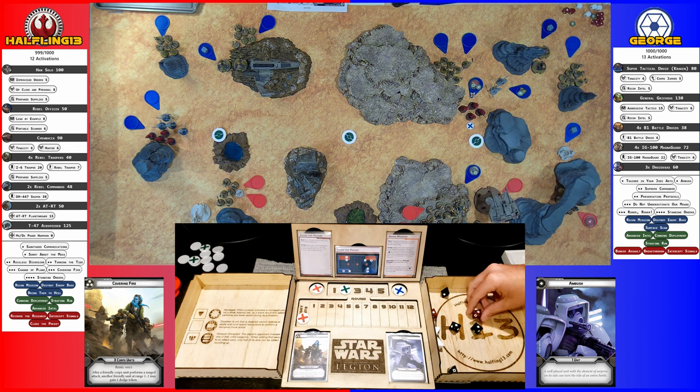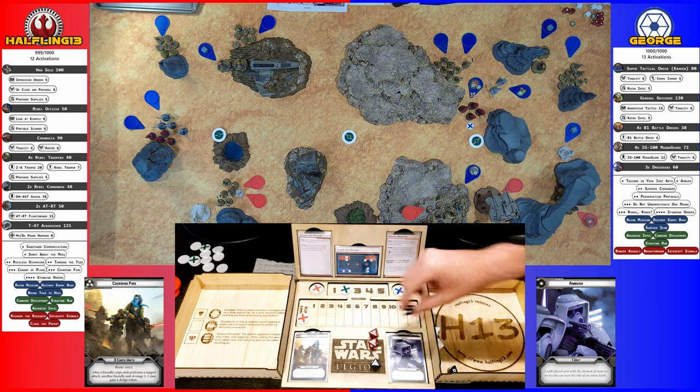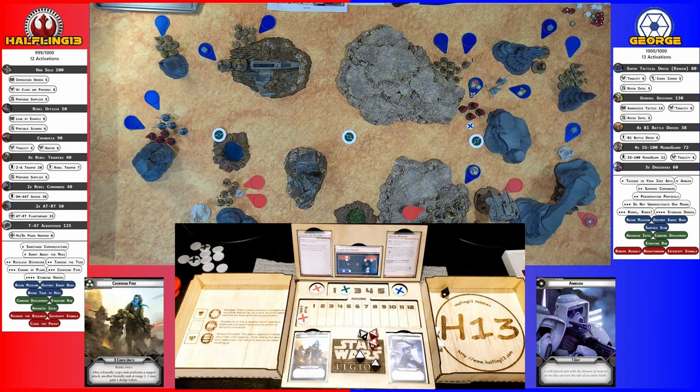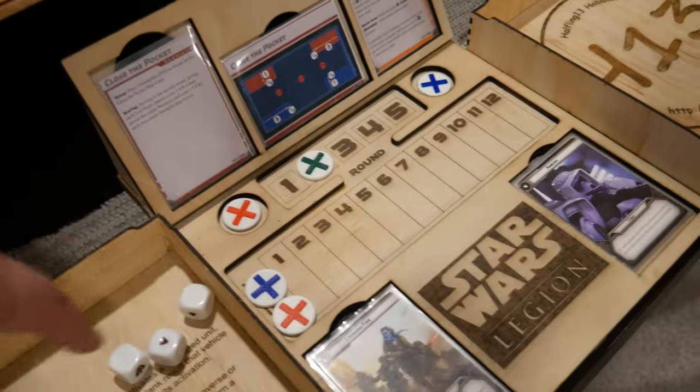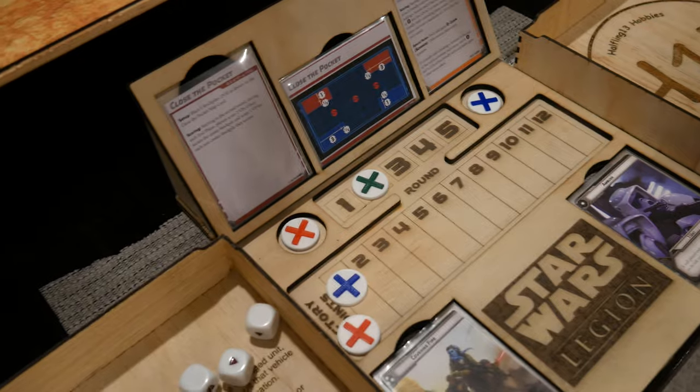With all this, he has a critical one. So five hits, pierce two. No cover — dead. That unit's gone. Catching up with points: Grievous got one point. You also got two observation tokens. At the end of each enemy unit in range two and in line of sight of him, he gains one observation token.